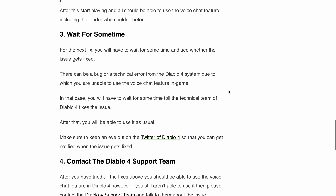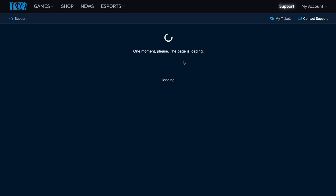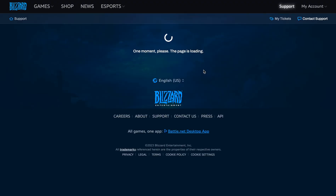Finally, if you have followed all those steps and waited for some time and are still unable to use the voice chat feature in Diablo 4, then contact the Diablo 4 support team. They will help you resolve the issue, because sometimes a direct conversation with the support team can work wonders in finding a solution tailored to your specific situation.